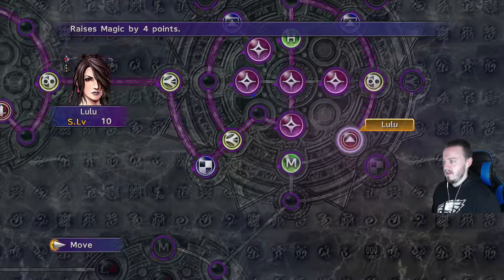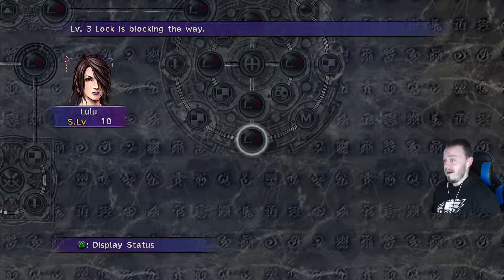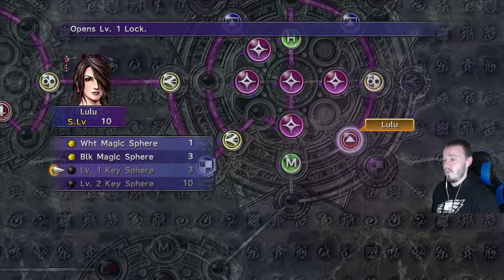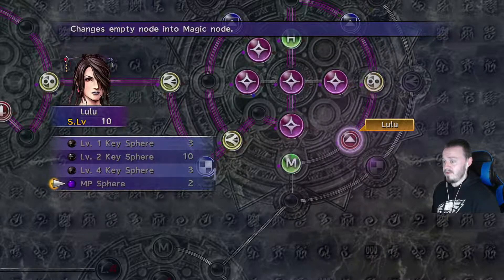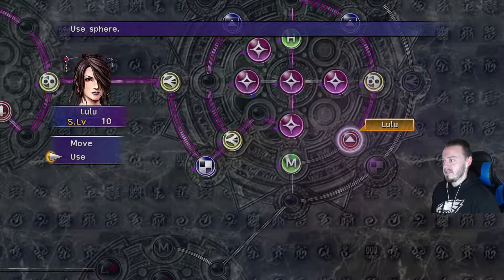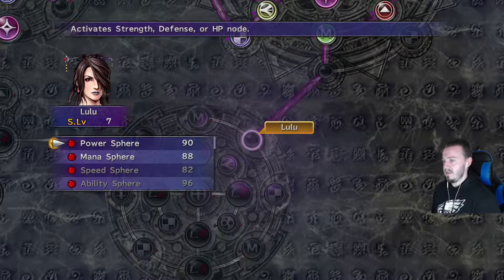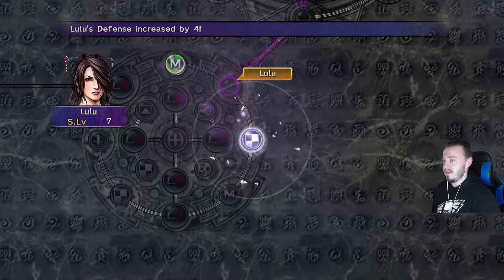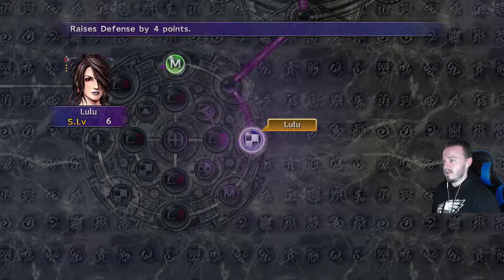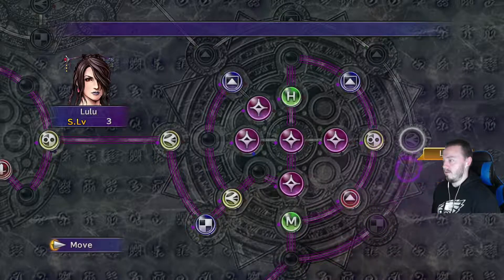For Lulu, she can come down here where there's an ability called Doublecast. The unfortunate part is we can't get it yet. You need a level 3 lock and a level 4 lock to get into Doublecast, which means you can cast two spells. The problem is we have level 1, level 2, and level 4 key spheres — no level 3 — and that's because you can't get them until Zanarkand or when we battle Sin. We're still going to move her down here to grab the MP increase of 40 and defense increase of 40.